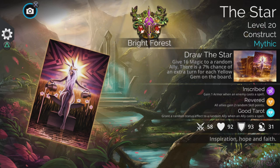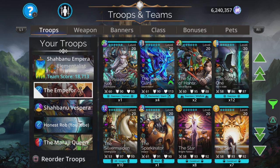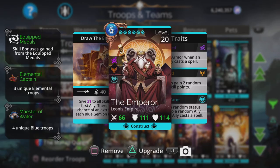Hi, I'm Rob, and in this Gems of War video I'm going to show another really cool team using one of the tarot card troops. A couple of days ago I showed a team using The Star, which combined with Shabani Vespera and Rope Dart to pretty devastating effect, but this time I'm going to show the team with The Emperor.